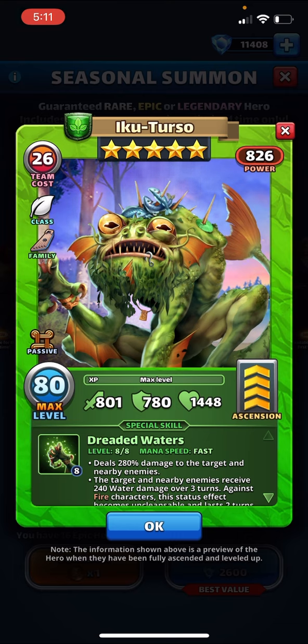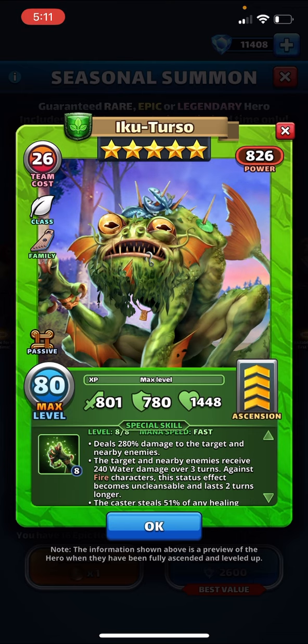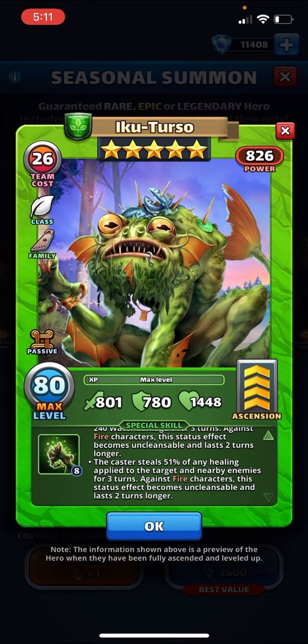The hideous frog beast — druid class, fast speed, 280 to the target and nearby, respectable. Target and nearby receive 240 water damage over three turns, which could probably get up as high as maybe 350 or a little more. Uncleansable, two turns longer for fire. Steals 51 percent of healing applied to target and nearby for three turns, same thing — two turns longer for fire.